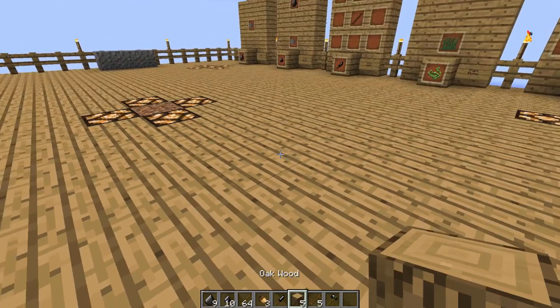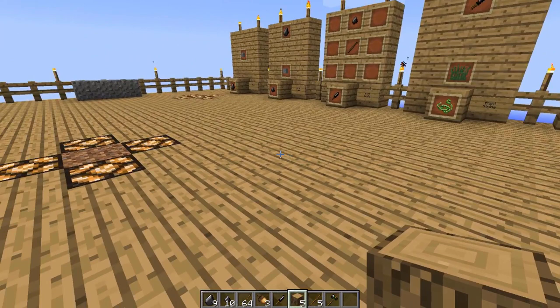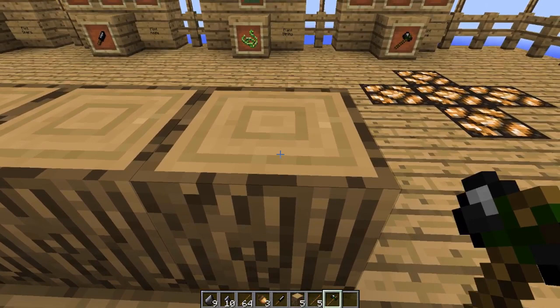Now that we have wood, how do we get it into wood planks? Normally in a crafting grid you'd just put your wood in and it automatically turns into planks, but it does not do that in RLCraft. What you have to do is set the wood back down, and then using an axe right-click on the top of it, and it's going to turn it into planks which you can then pick up.